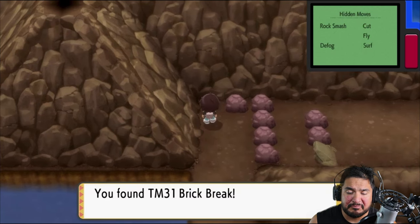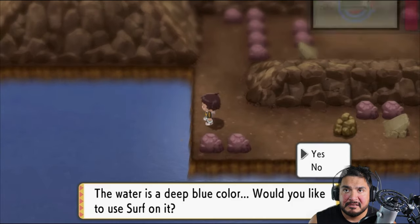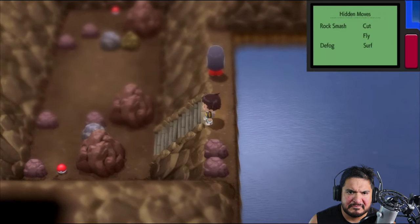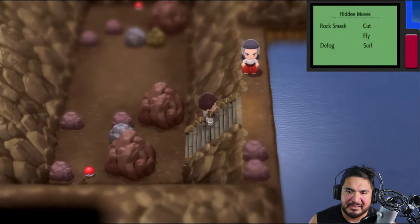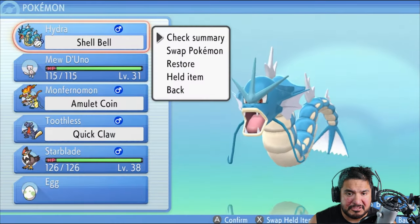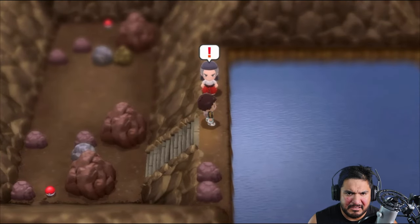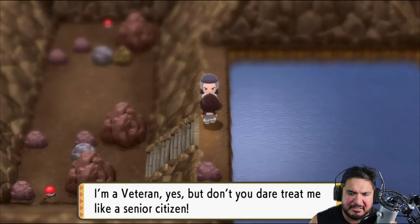We got ourselves TM-31 Brick Break, a very powerful Fighting-type move. Okay, so there's a big boulder — we can't move through that. And there is an individual who would want to battle us. Let's go right ahead and go with Monferno, because I don't want to get beaten up. I'm a veteran, yes!